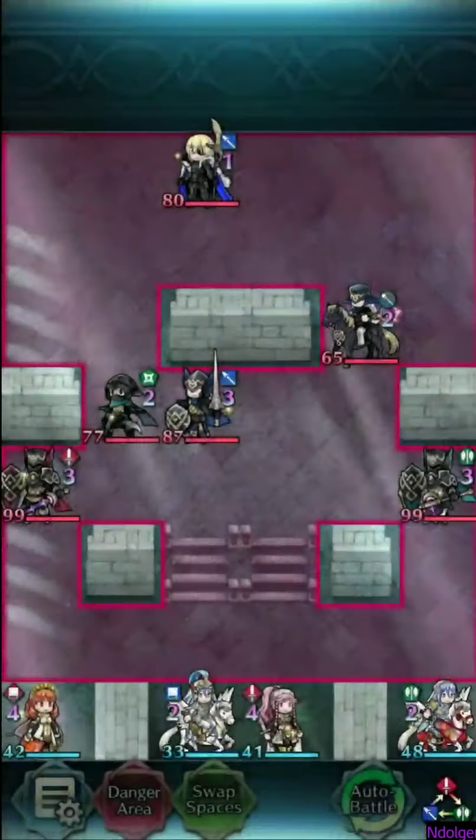He's blue, but he doesn't have Distant Counter, and his red is pathetic. It's not going to be too much of a problem, although he does have Deflect Magic. Thankfully, we've got Celica with Blazing Wind, which will help a bit to whittle him down.